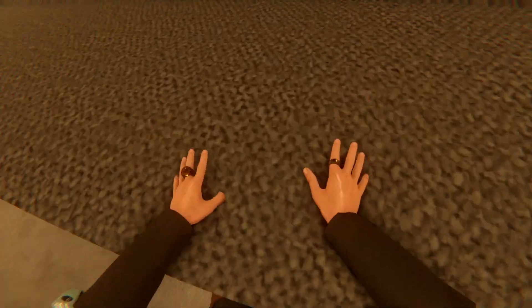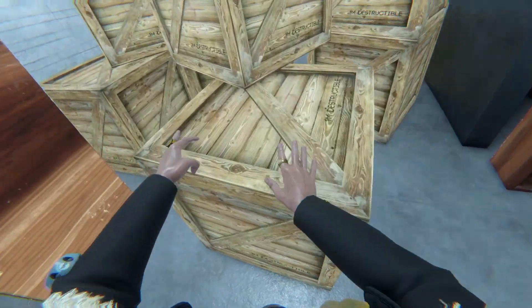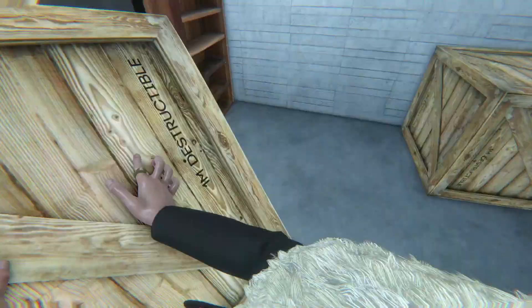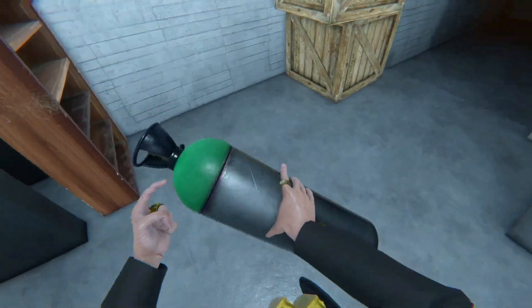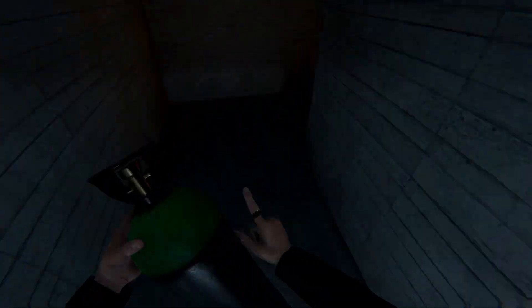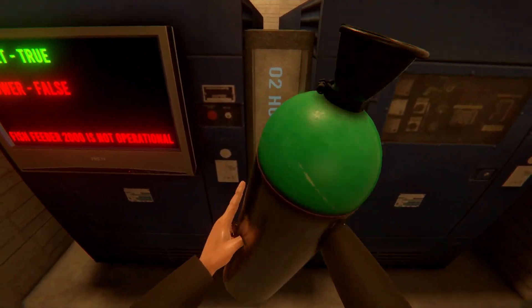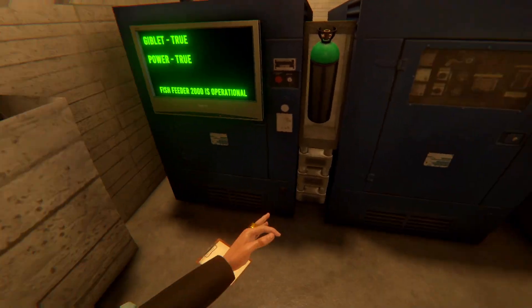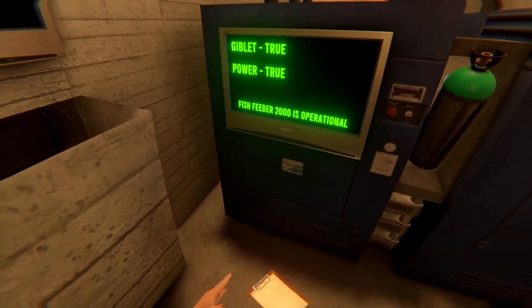So now we've got to go find this oxygen tank. We have to power this. Let's go back here and you'll find it right here. We'll go ahead, take this back, plug it in. So once we're back, we'll take the power source and put it in there. It's activated. The giblet's true. The power is true.